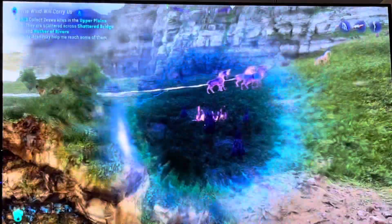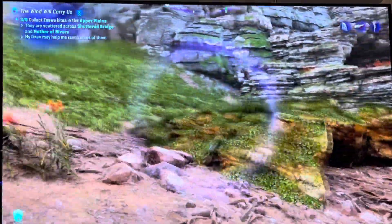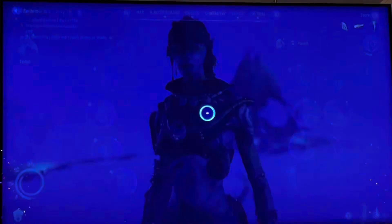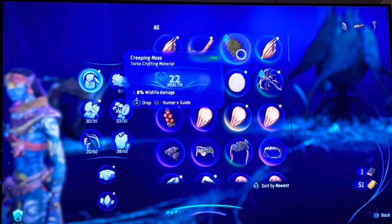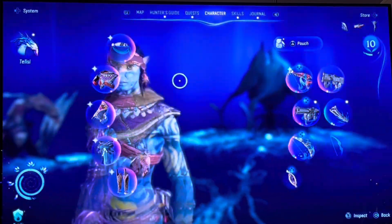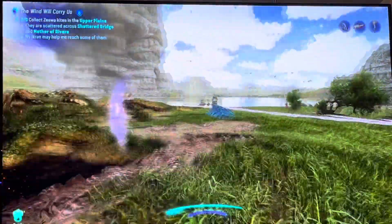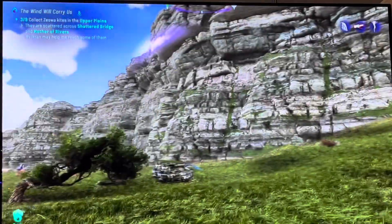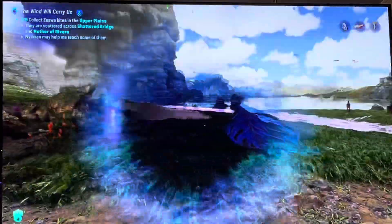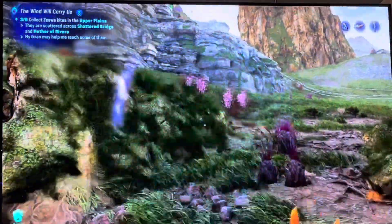And then I also was able to find some creeping vines around here, which I also need to give. What is that? A creeping moss, which I also need to give to one of the clans. So I got three items that I need to give to the clans around this area in Upper Plains. So good to know — just hunt around here. And I got an exquisite petrified bone, which is pretty darn good.